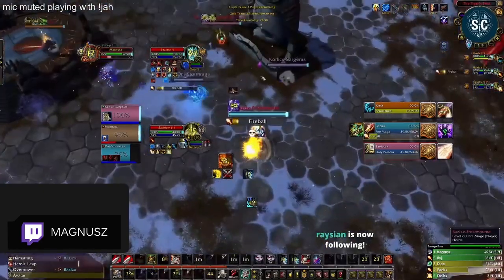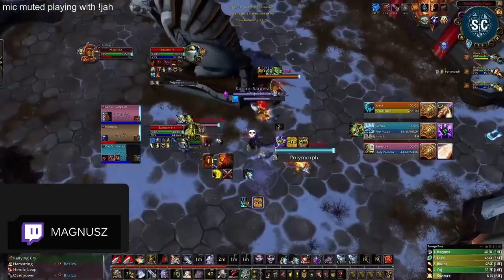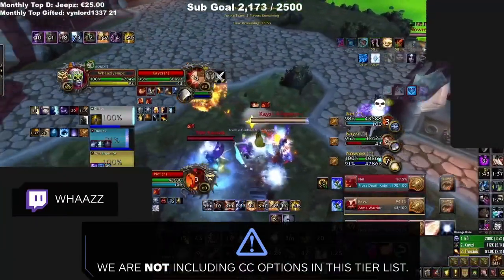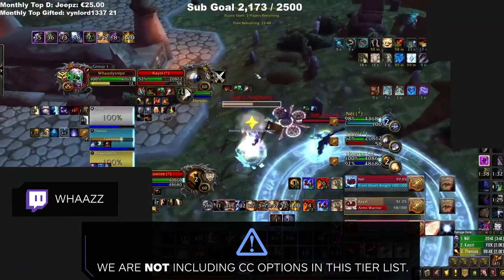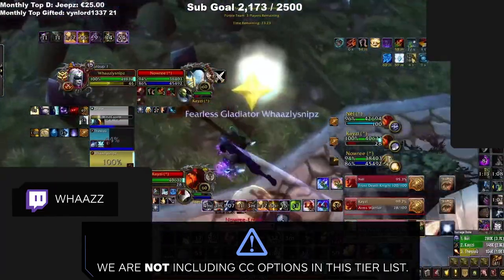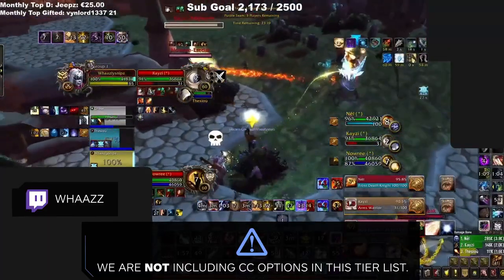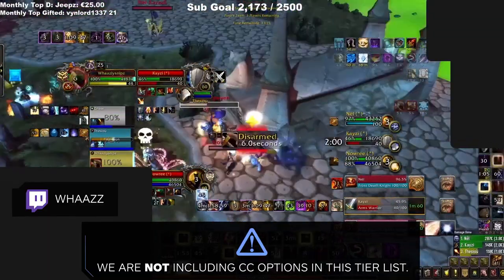Before we get into our list, we have to consider some criteria for how we made our rankings, so we can know exactly how to compare the support toolkit of different specs in the game. As a disclaimer, we are not including CC spells as a part of team support. Even though you can use CC to help support your teammates in surviving or scoring kills, we are mainly concerned with spells that directly interact with your team, like heals and friendly buffs. We will be making a separate video on control classes later, but for now we are focusing primarily on defensive support for your team.